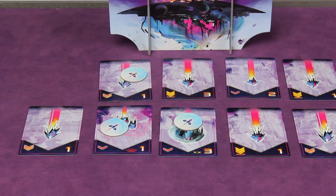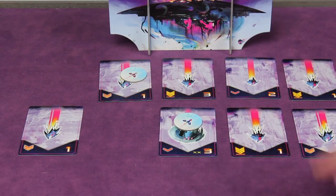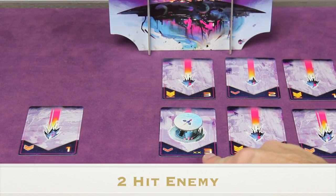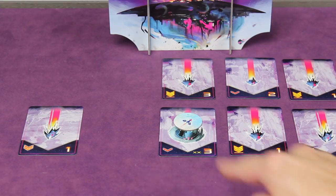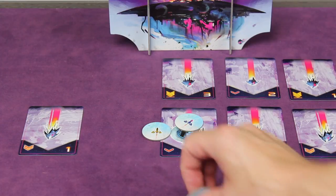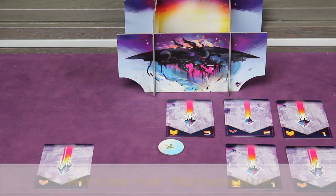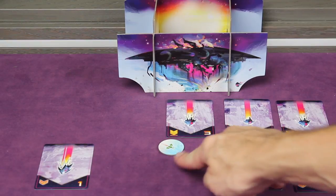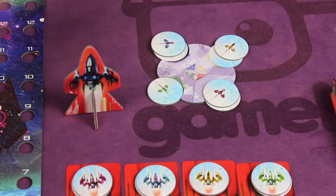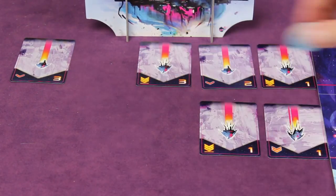Another special case: some enemies need two hits, shown by two X's on the card. If only one ship lands on it this round, it does not get resolved. Once a second ship hits it within the round, it's removed from the game and both ships go to the docking bay. For the mothership, each ship that lands on it removes it from the mothership and goes to the docking bay, then the mothership health marker moves down once per hit. Ships that miss also go to the docking bay.